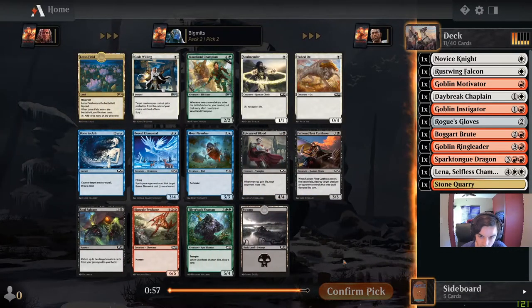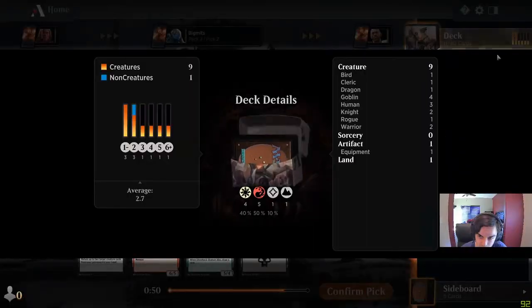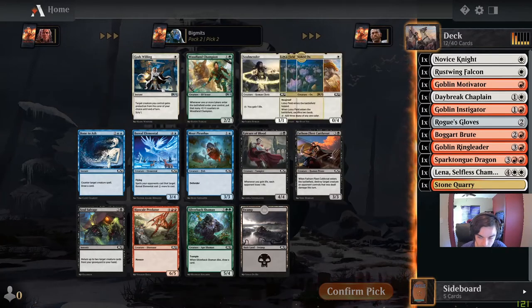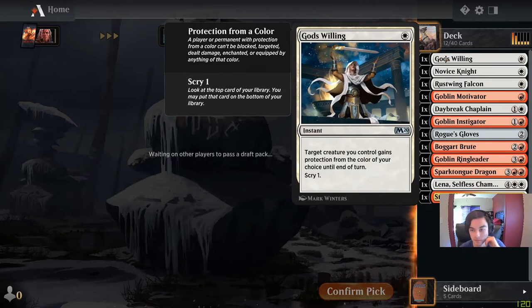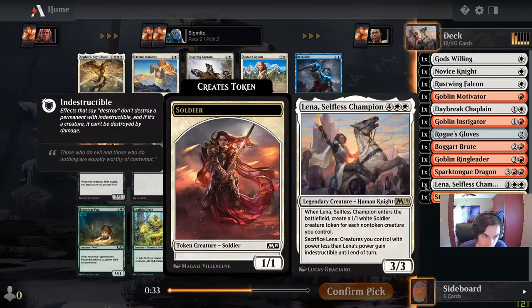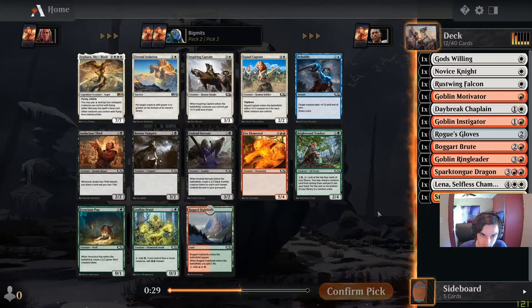Soul Mender, Yoke of the Damned — not particularly good. There is God's Willing to protect some of my stuff on the cheap. Yeah, we can probably go with God's Willing — nice little trick. There's Squad Captain, Inspiring Captain — there are a lot of good white cards here. I don't have many creatures with flying yet — just the Falcon and the Dragon. We probably can't cast Sephara reliably. Inspiring Captain might be the better pick.